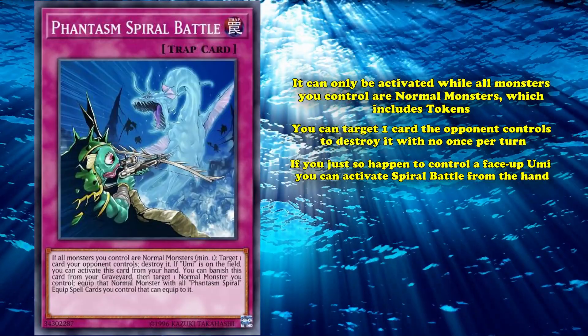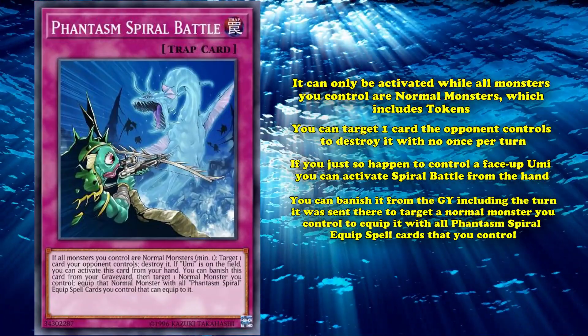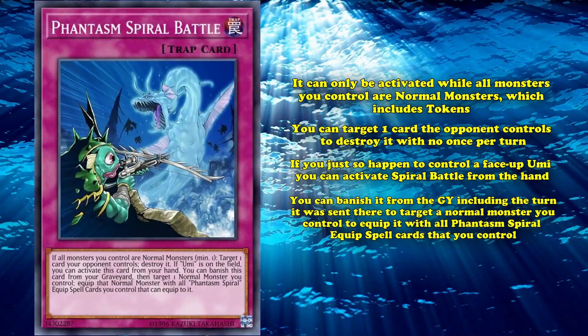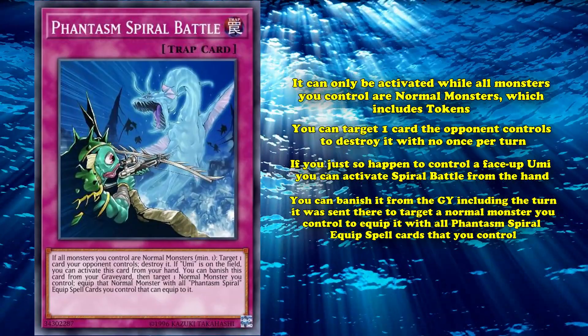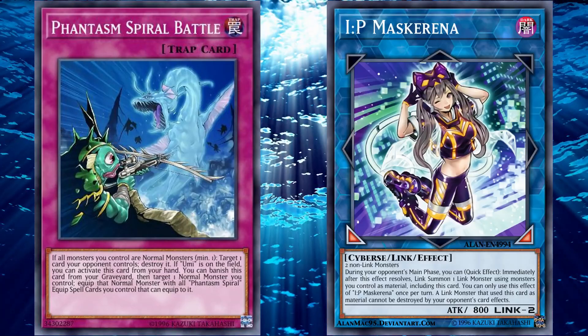It also has the bonus effect that you can banish it from the graveyard — including the turn it was sent there — to target a normal monster you control and equip it with the Phantasm Spiral equip spell cards that you control. At first glance, Spiral Battle doesn't appear to be very usable, especially not from the hand, as not only does it require that you draw it, it also requires you control only normal monsters, meaning that if you control any additional endboard pieces that aren't normal monsters, you can't activate Spiral Battle at all.